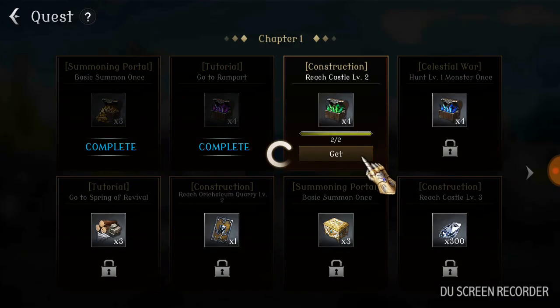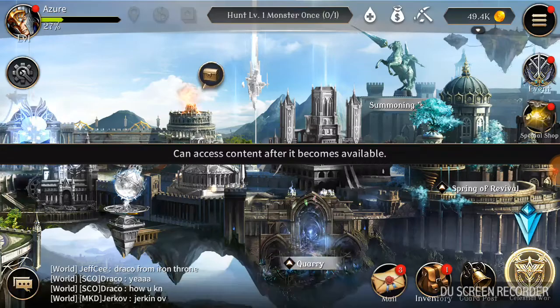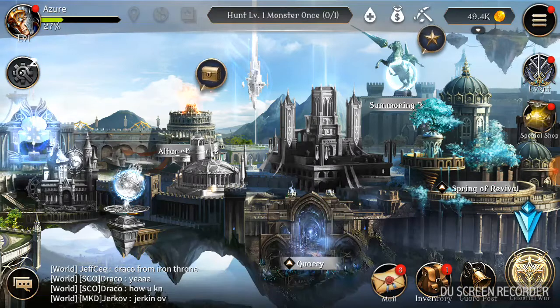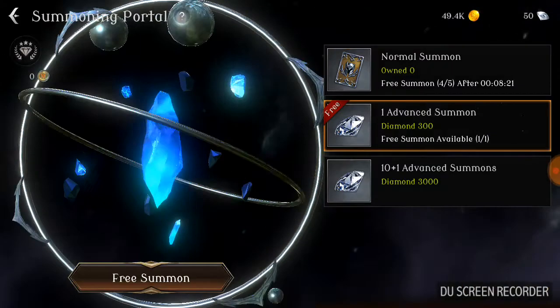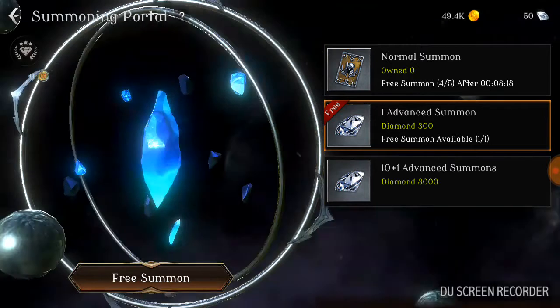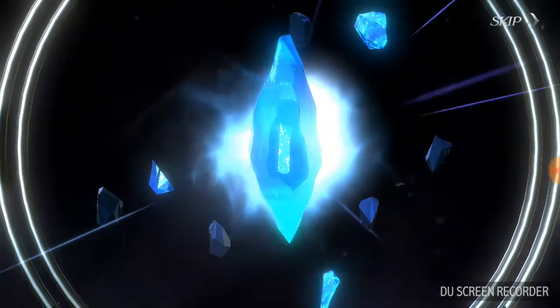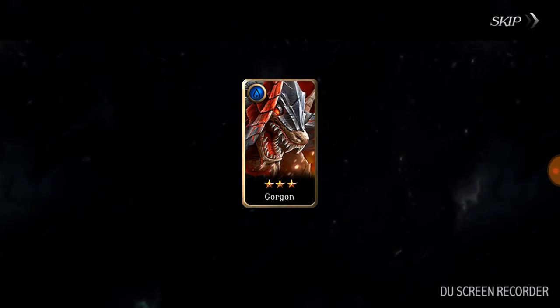Now it wants us to hunt one level one monster, but before that let's go back to the summoning portal and summon another hero — one free summon is available. Let's cross our fingers and get like a five-star or something. I don't know how high the stars go in this game.